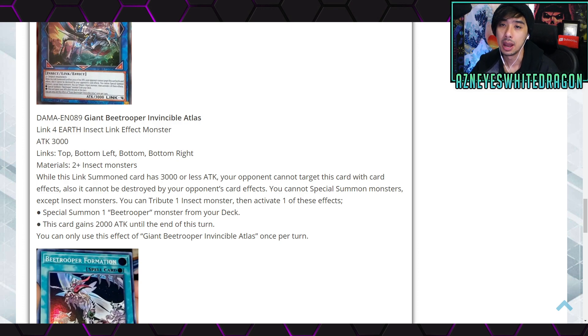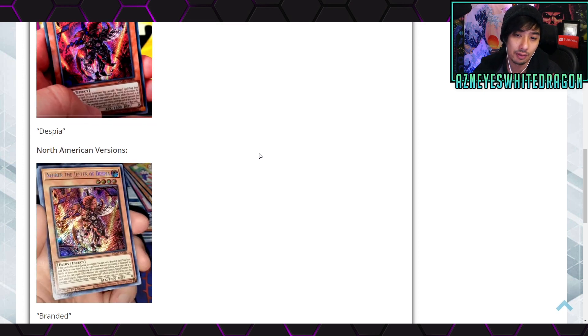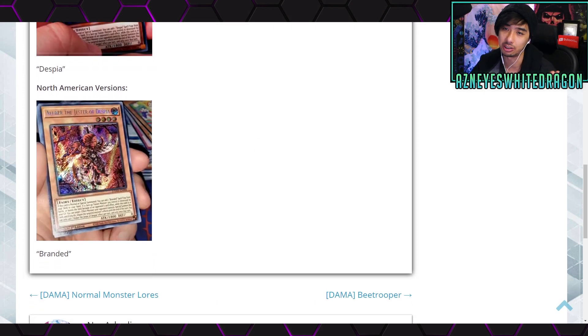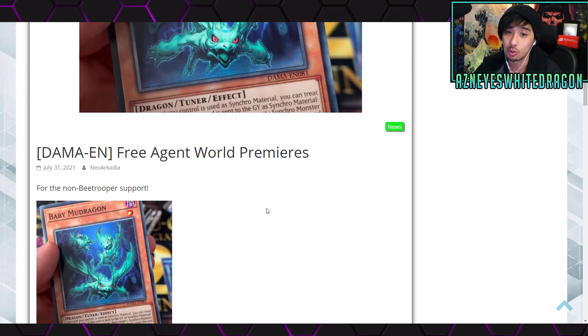Over here we have some reprints, and more importantly the secret rare of Albaz Gesture of Despia. That's all that's really here for this picture, but we still have more new Yu-Gi-Oh cards to check out.